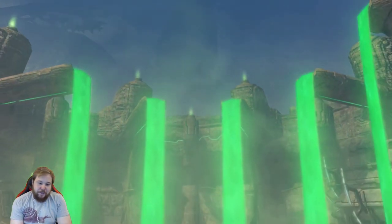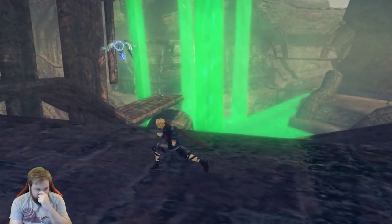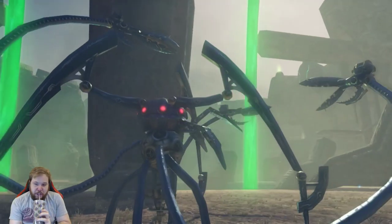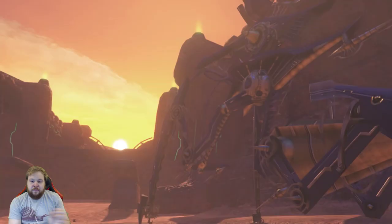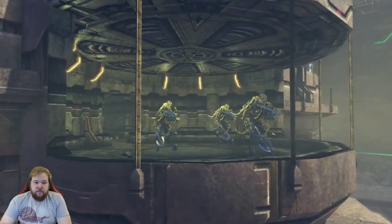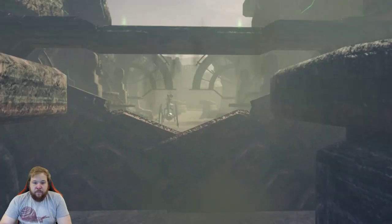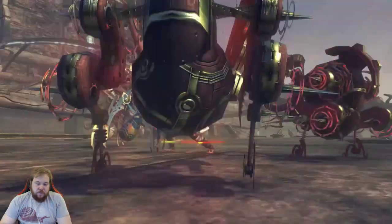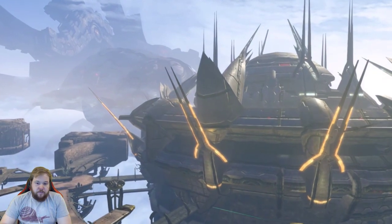Gotta cross the sword! The very same that struck the Bionis now functions as a bridge. It can be crossed to travel between the two titans and is the only way to reach the Mechonis, currently overrun with the terrorizing Mechon. The winding maze of Sword Valley can easily disorient travelers if they do not mind their surroundings. Control towers must be accessed to open gates, which are essential for progression. This is where Shulk's war with the Mechon truly begins, culminating in a showdown with his greatest adversaries.